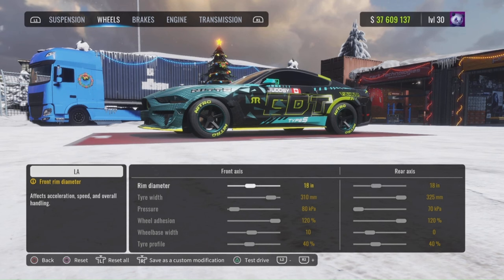My wheels, I'm always running 18s or 17s — never higher than 18 on most of my builds. I am 310 in the front, 325 in the rear. 80 kilopascal tire pressure in the front, 70 in the rear. And then I put this on 120s. Wheel base is 10 in the front, zero in the rear.